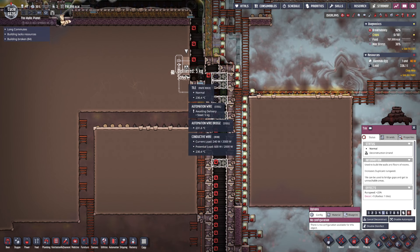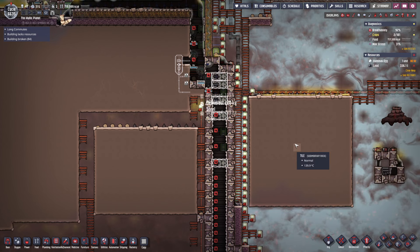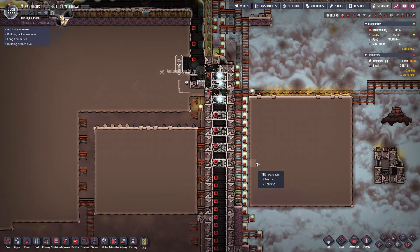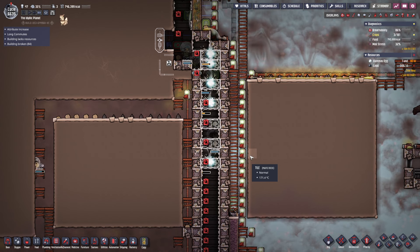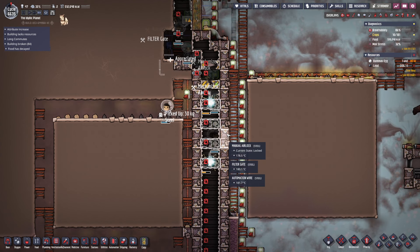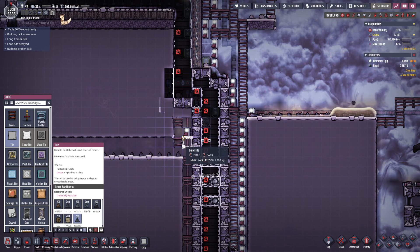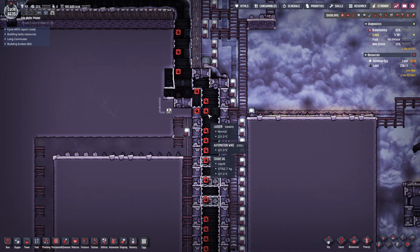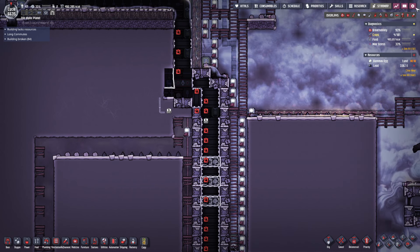Tile deconstruct. Tile deconstruct. They can path it — they can path it. They used to not be able to do that. This is three. Cancel build this. Deconstruct that, and that should be able to get those ones done. Oh, they can do it? Yes!